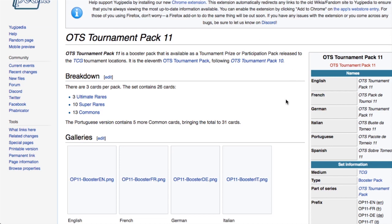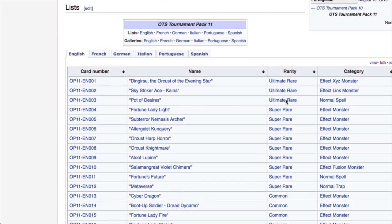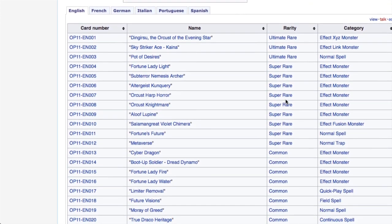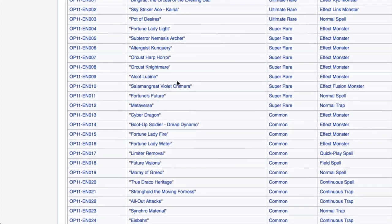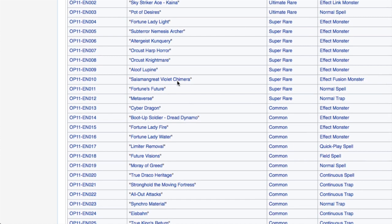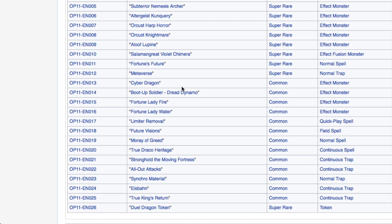We'll start off with OTS Tournament Pack 11. We already know some of the ultimate rares within this set, and we have some of the super rares and commons as well. The three ultimate rares will be Dingarisu, Orcust of the Even Star, Sky Striker Ace Kaini, and Pot of Desires. We also got Fortune Lady reprints, Subterror Nemesis Archer, Orcust King Curiador, Orcust Harp Horror, Orcust Nightmare, Aloof Lupine, Salaman Great Violet Chimera, Fortune's Future, and Metaverse — all in super rare.